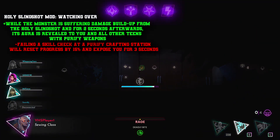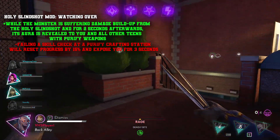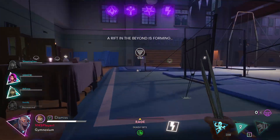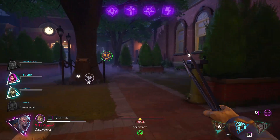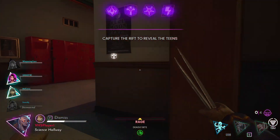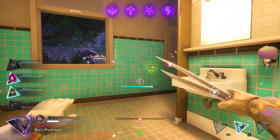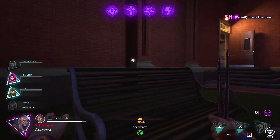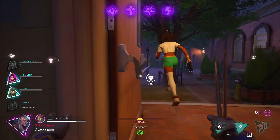Holy Slingshot mod 'Watching Over' — while the monster is suffering damage buildup from the Holy Slingshot and for two seconds afterwards, its aura is revealed to you and all other teens with purify weapons. However, failing a skill check at a purify crafting station resets progress by 15% and exposes you for three seconds. A lot of the holy weapons have biblical terminology — faithful, graceful — I made this one feel like an angel watching over you. Whoever's watching also watches over the monster when you do damage, revealing them to everyone with purify weapons.